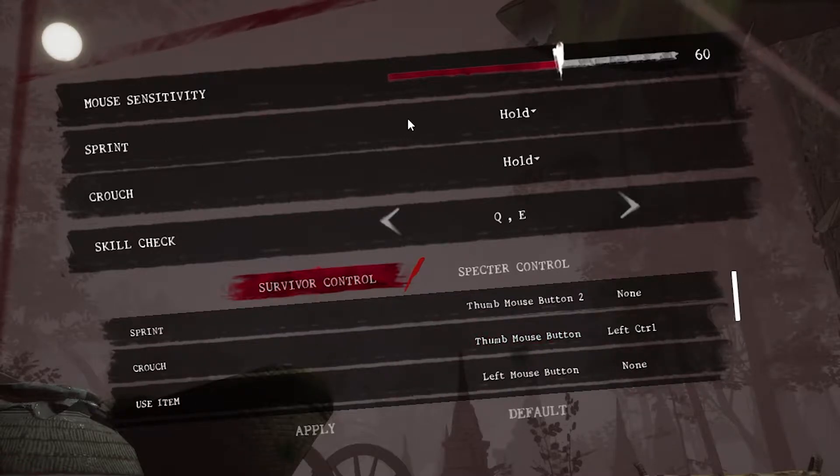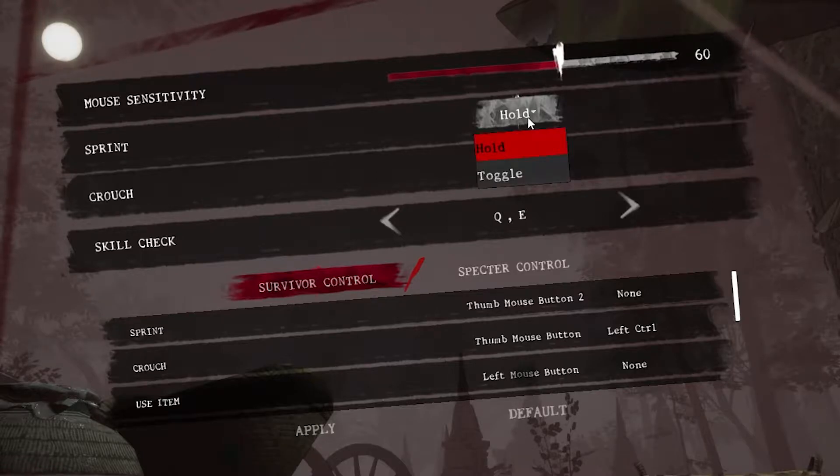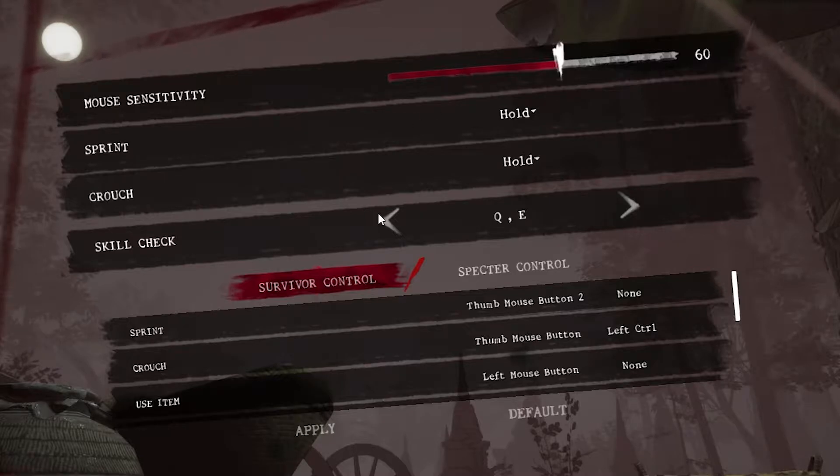You can change your sprint and crouch to hold or toggle. You can also change your mouse sensitivity, and you can change your skill checks — I keep mine at Q and E just because it's around the WASD area, which makes it simpler for me, but you can change it to other things.